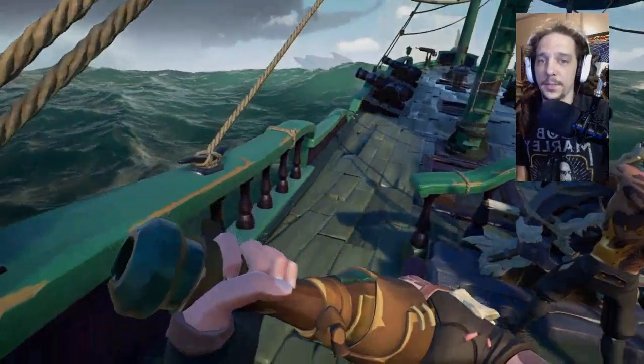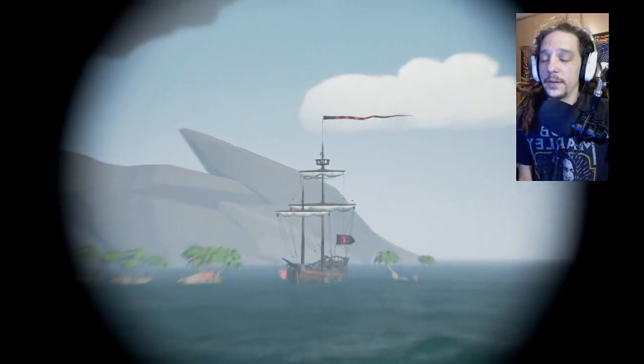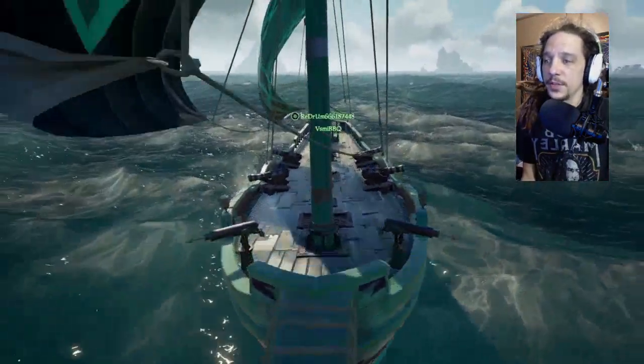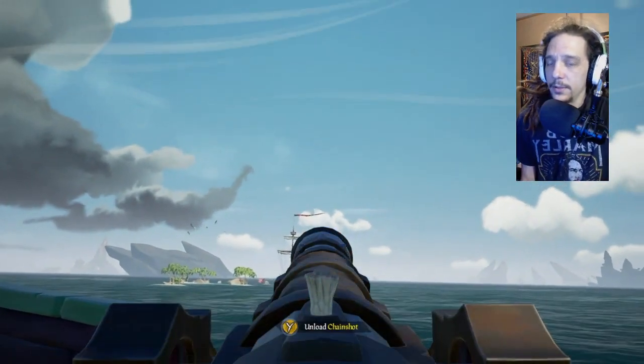What I assume is going on is these guys are parked right here and maybe took a rowboat or swam to the fort to try to get a steal. The plan is pretty standard — they're not moving so we're going to try to slow down, hit them with some chain shots, punch some holes in the ship, and try to get a quick sink and an easy reaper flag. We slow down, get a squared-up angle, and let loose.